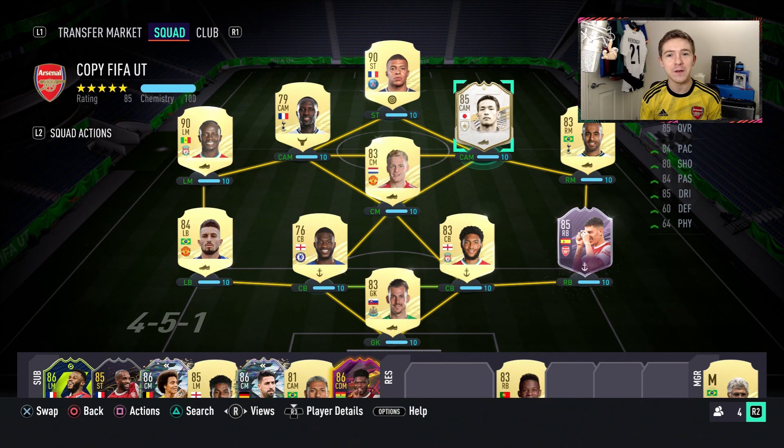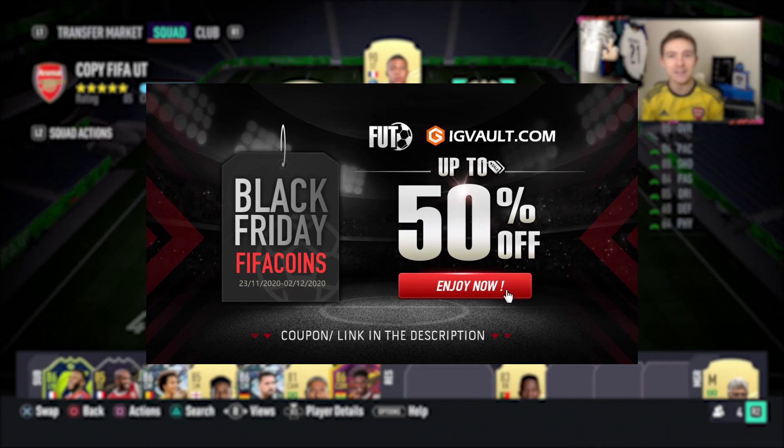In this video today we're going to be trying out the baby slash base icon Nakata. If you need to get your hands on some coins to improve your ultimate team, check out the link in the description — igvault.com — and if you use the code Kieran at checkout you'll get yourself a pretty nice discount.